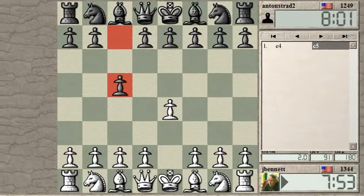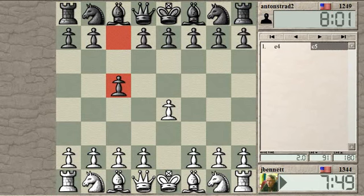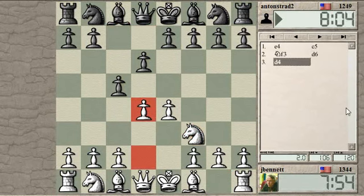Let's see, didn't quite line that up right. There. Okay, E4, C5. We've got a Sicilian here. I'm going to play an open Sicilian.